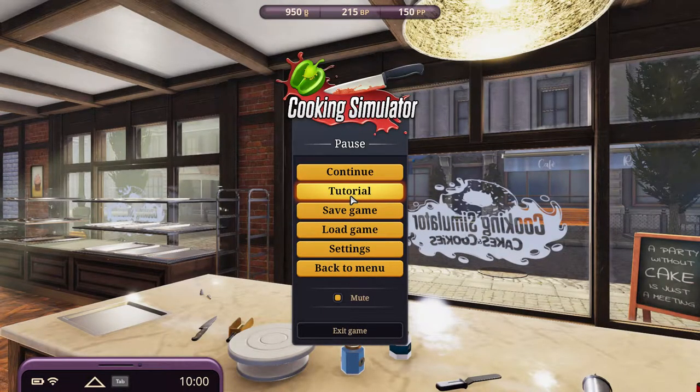Greetings, Solzuin here, and welcome to Let's Play Cooking Simulator Cakes and Cookies DLC. This is Day 5, and we have a special order, the Red Velvet Cake, which is one of our recipes, so we can't just follow the recipe.